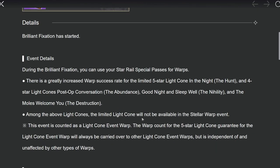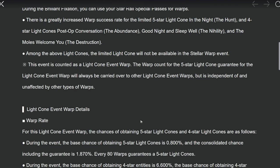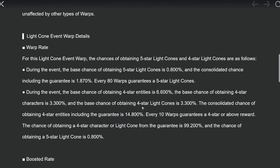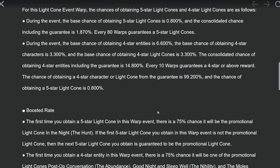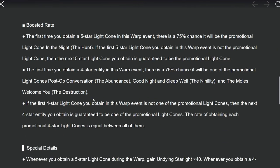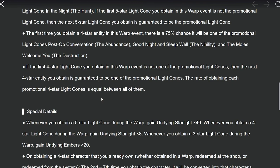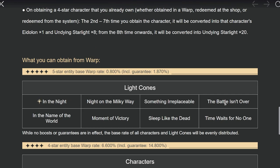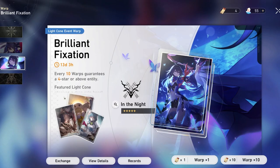The promotional character banner has a pity of 90 pulls, while the Light Cone (weapon) banner has a pity of 80 pulls. On the Light Cone banner, you have a 75% chance of getting the promotional Light Cone — much better than the 50/50 on the character banner. This prevents you from wasting all your crystals on a weapon banner and walking away empty-handed.